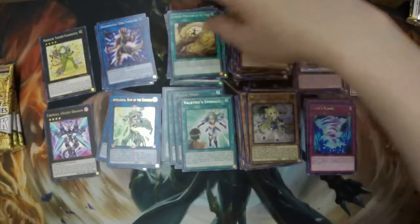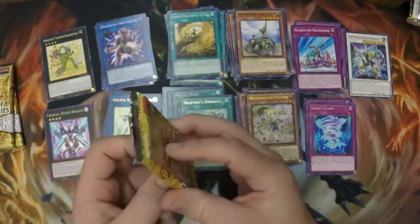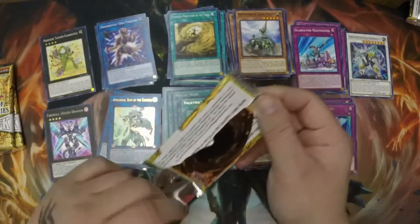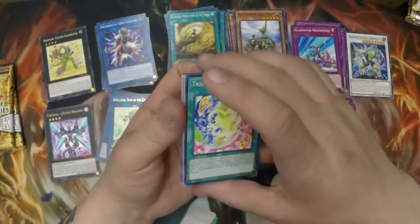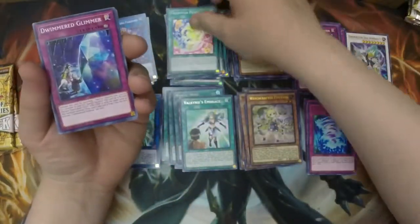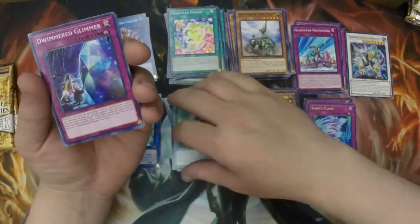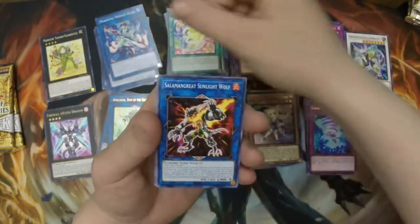Let me know if I'm pronouncing that right — I think it's Potterie or Potier, one or the other. All right, on to the final three packs — we're into the second tin. Trickstar Fusion — gosh, I wish they didn't mess that deck up just because of a simple combo. They really took that deck apart; I loved playing that deck too.